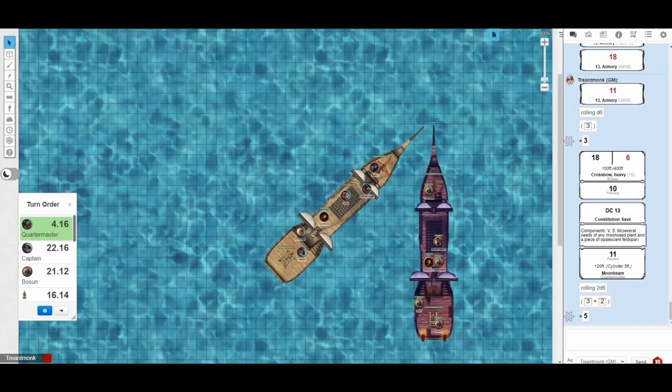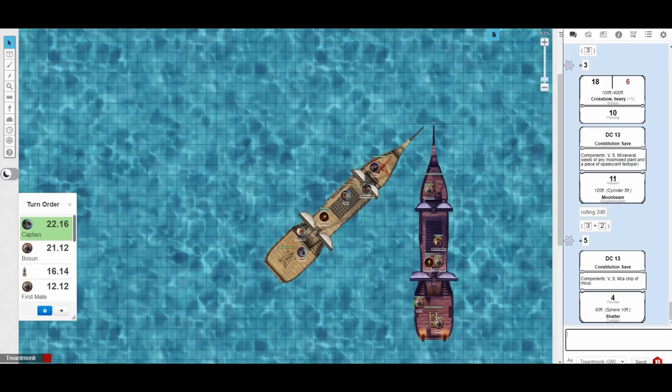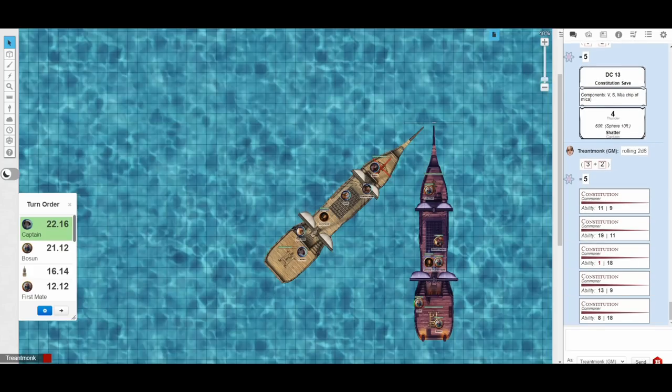Our quartermaster casts Moonbeam again — rolling 11 points of damage this time, much better. We roll 2d6 for crew hit — 5 crew members, all automatically killed by 11 damage. Enemy crew is now down to 10, meaning they can only take two actions on their ship's turn. Our captain casts Shatter again — rolling poorly, only 4 damage. But we hit 5 crew members with it. Rolling five DC 13 Constitution saving throws — two succeed, three fail. Three more enemy crew members dead.